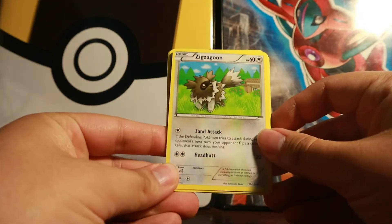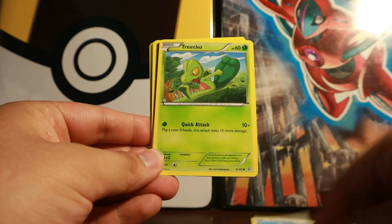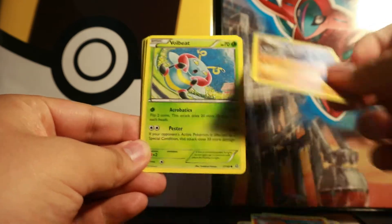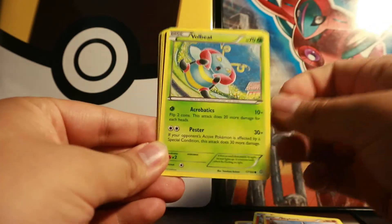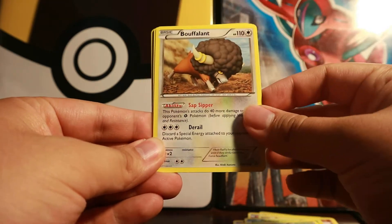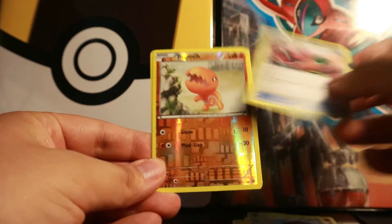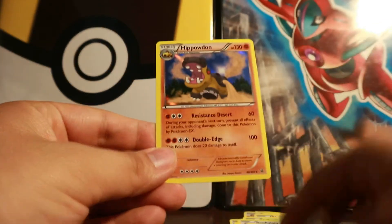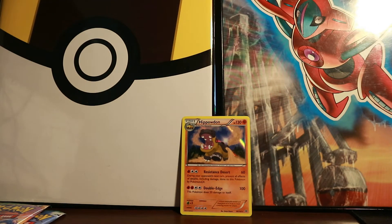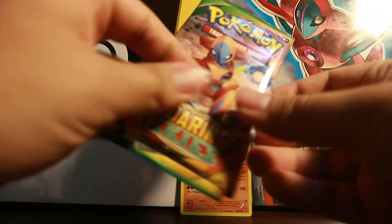Code card. This pack starts off with Zigzagoon, Tropius, Vulpix, Rhyhorn, Volbeat, Rough Seas - great card back in the day for water decks - Bouffalant, Energy Retrieval, Swampert reverse, and a holo foil Hariyama. So pretty good - we scored one thing right off the bat, very nice, pretty cool hit.